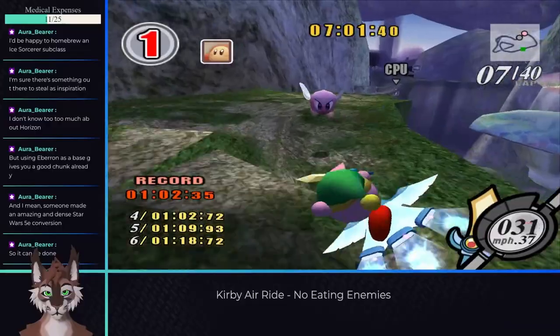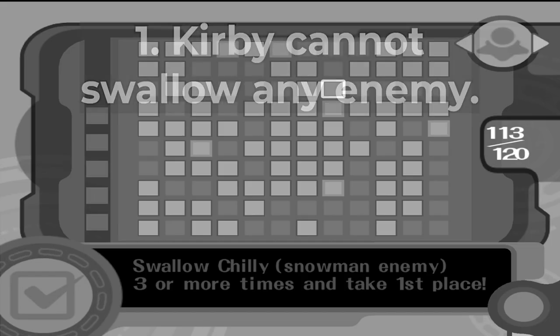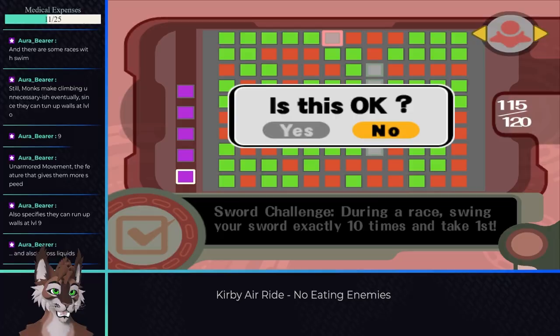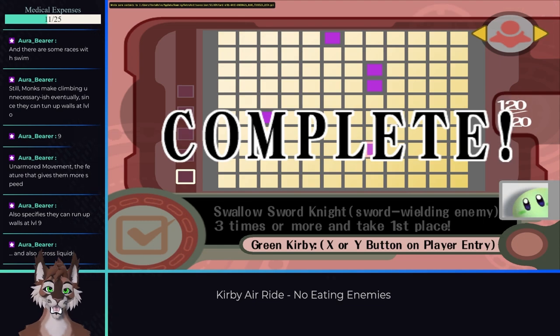You could get the sword checkbox with this method as well, but since we have 5 free checkboxes left there's no need. The other 4 remaining ones I would love to do, but they require us to break the rules to get, and I wasn't able to discover any cheese for these. So I closed out the last 5 boxes with the freebie boxes and finished the full checklist and the run.